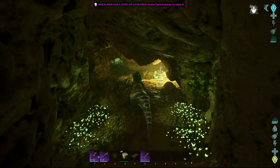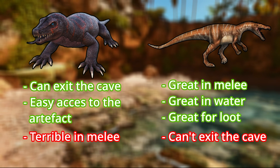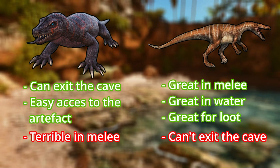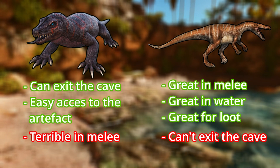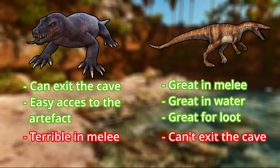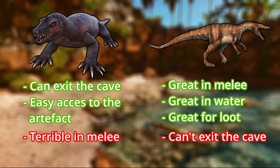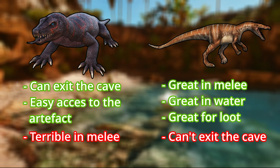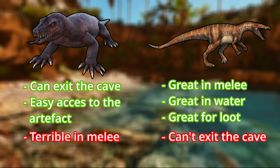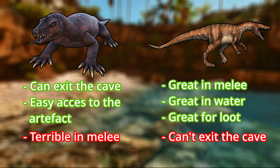In my opinion, the Megalania is just as good an option as the Baryonyx. Yes, you cannot actually exit the cave on the Baryonyx, but it's way better for fighting, and it's a lot easier to find and tame one, plus it gives you access to the underwater loot crates. Megalanias are very rare on the island, spawning just inside 4 caves, so the chances to find a good one and tame it are pretty slim. Finding two good ones to breed requires an insane amount of luck. But even then, the piranhas are still a legit threat because your attack is terrible.